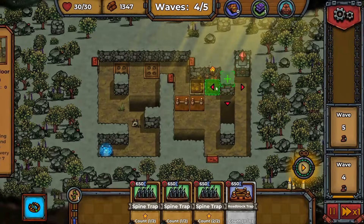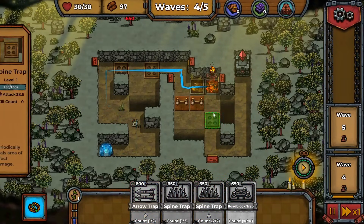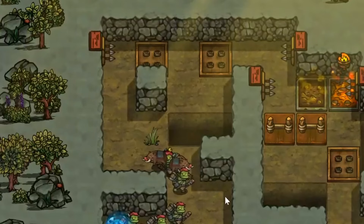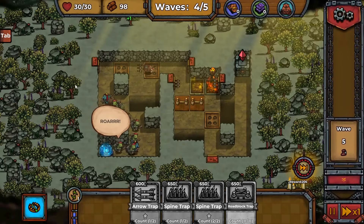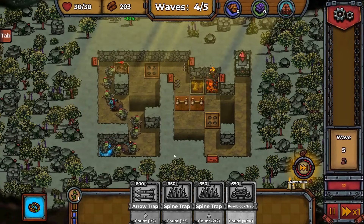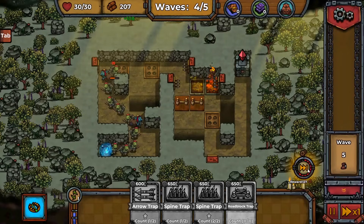Another arrow trap pointed this way, and as they make it past the fire traps there'll be a lot of spines here — okay, maybe just one. Now we can advance to the last wave. Those boars are really cruising through there, but sadly they don't have nearly the health to survive all the traps, and we're looking pretty good.